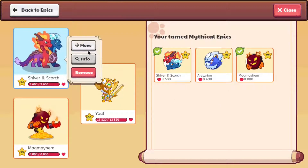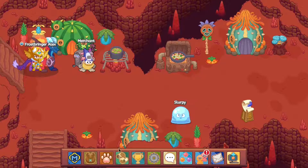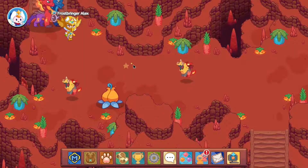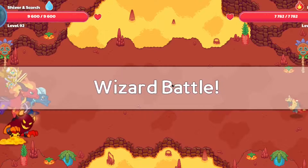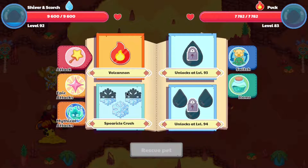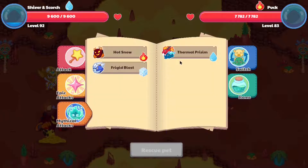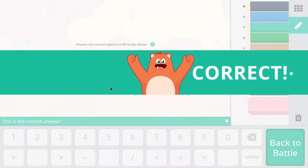Now that we have Shiver and Scorch, let's move them to the front and go to an area which is weak against fire — fire is weak against water — and as you can see we're in an area like that. Let's go into battle. Shiver and Scorch seems to be able to cast a fire spell, an ice spell, and to cast water spells you need to level up. Let's go around that by casting their water spell called Thermal Prison.